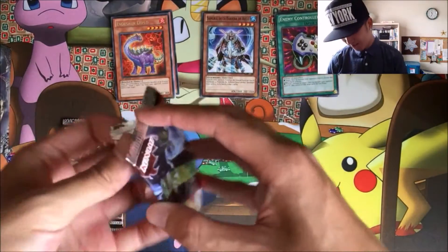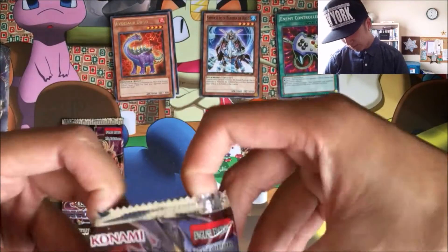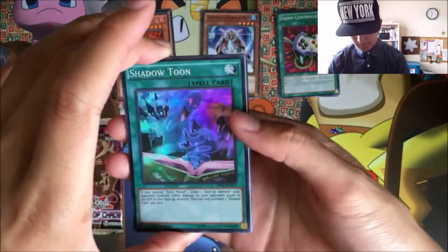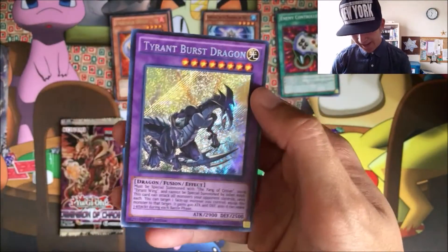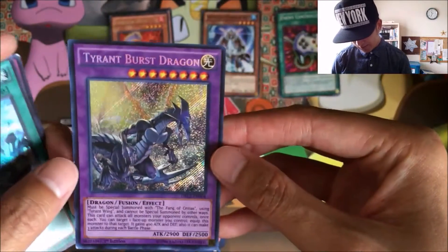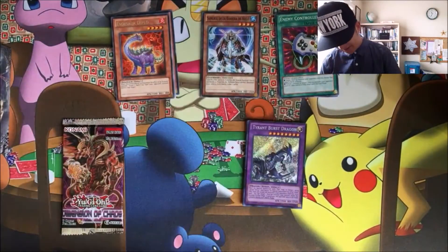Dragon's Legend 2, let's go — come on, let's get that short print stuff, pretty please. We got Shadow Toon, Black Catastrophe, Rulebreaker, Spider, Prediction Princess, Arrow Sylph, and a Secret Rare Tyrant Burst Dragon. That's pretty sick — I don't know if there's a short print but still a pretty dope card.